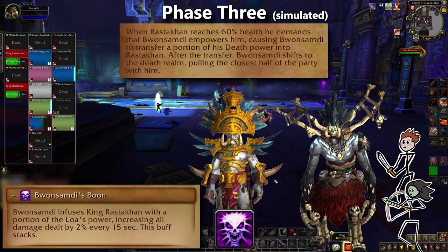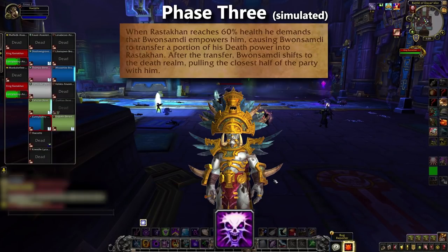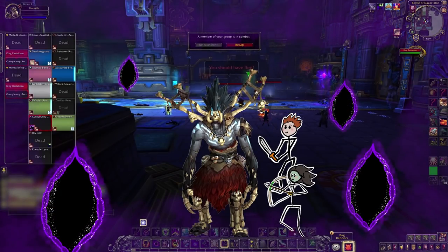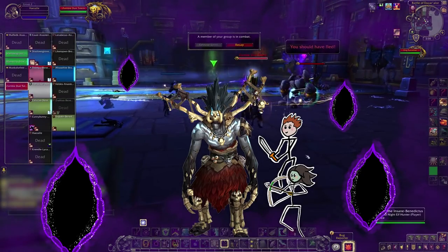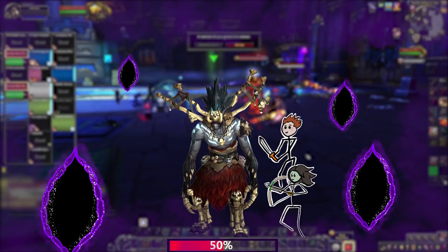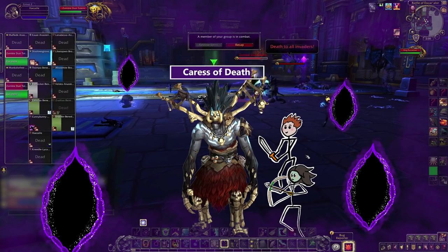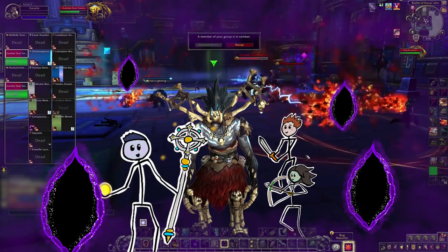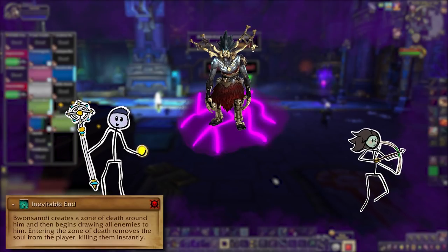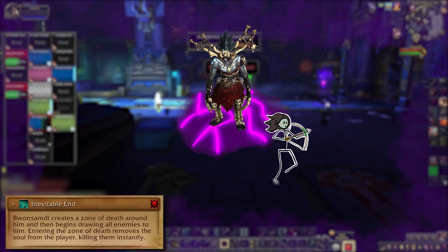Rastakhan gets Bwamsabdi's Boon, which starts stacking up a damage buff on him. Bwamsabdi will then peace out to the Death Realm and take the closest half of the raid with him. The Death Realm is just a phased version of the same room — the Death Rifts that you've been dropping are portals between the two realms. Down below in Purple Land, the goal is to damage Bwamsabdi to half health as quick as you can in order to end the phase. Meanwhile he'll be spamming Caress of Death. Both tanks will want to stay up top, so this'll just ping everyone else down here and the healers you sent down can just deal. He gets a new move called Inevitable End, which pulls everyone in his phase towards a death zone around him. If he sucks you into that, you die — so fight against the pull.